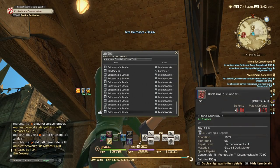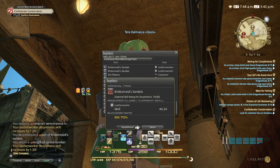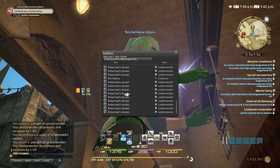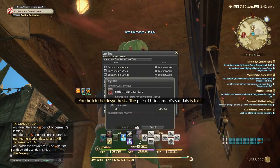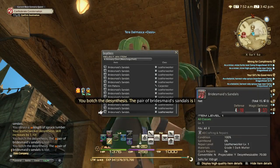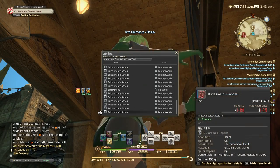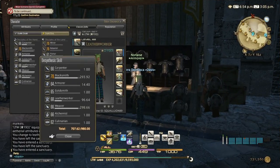You get a lot of skill ups, and as you succeed the rate goes up really fast — already at 65%. I'm going to be doing this until at least skill level 90, maybe even higher. I did the bridesmaid sandals until skill 96.